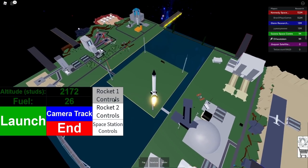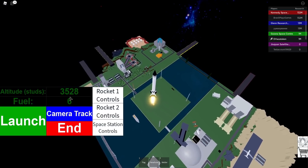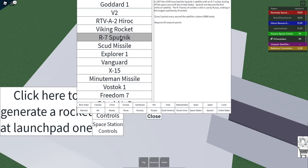Let's try the Viking rocket — it looks pretty cool. It's not going very far at all though. It got up to about 4,400 studs and now it's coming back. That was kind of weak.